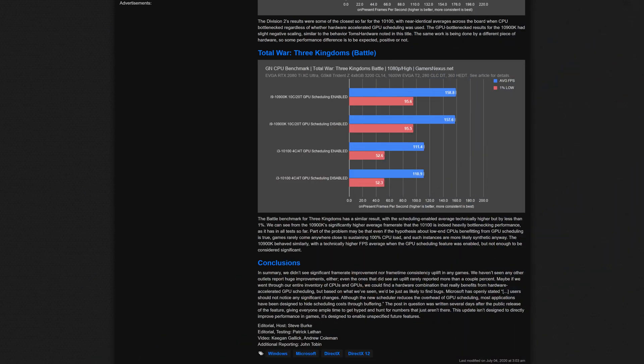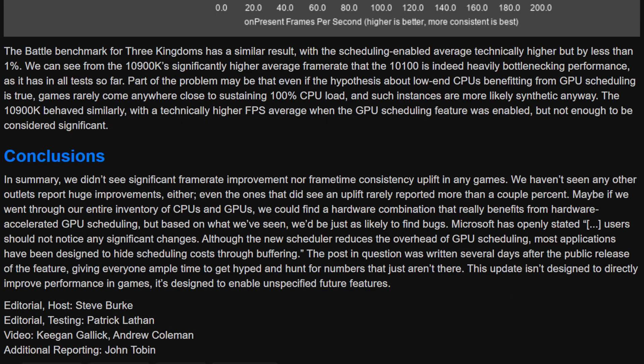Apparently a Microsoft spokesperson said that users are not supposed to see any substantial improvement. So what's the point? Well, seeing how it was just released in the latest version of Windows 10, version 2004, it's very likely that it's just some kind of beta test of the feature, and it's just not optimized enough to really make a difference. Maybe there are some workloads that do benefit from it, but no one has simply found them yet.